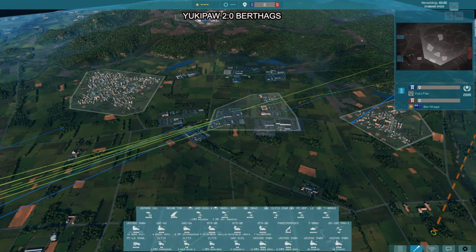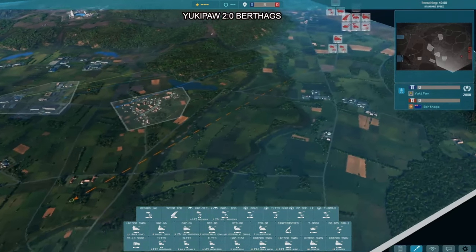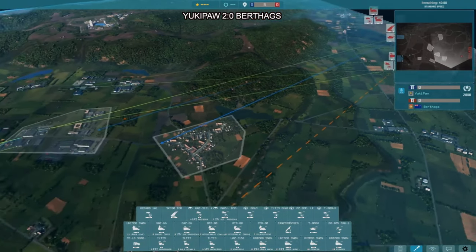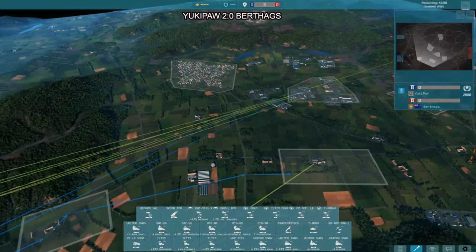The way you want to counter a blob is to stretch it — don't engage it on the blob's terms. Fight on secondary fronts, pull out units, and try to gain ground when the blob is on the other side of the map. Berthax is a very smart player and in my opinion has the preferential division pick, as long as they can get the game to last a long time.